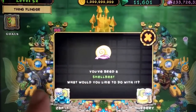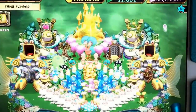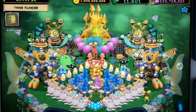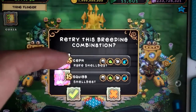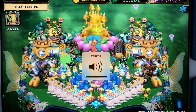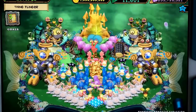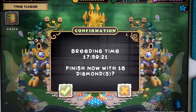I have a Shellbeat here — we'll zap it in. We need eight of those guys. The way I breed my four-element monsters is with a normal and a rare. Here's a rare Shellbeat with a normal Shellbeat, and I always get a Shellbeat. I do have enhanced structures, so it's not 24 hours — it's 18 hours, 18 diamonds.